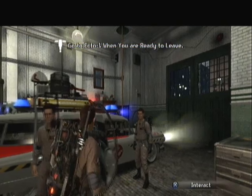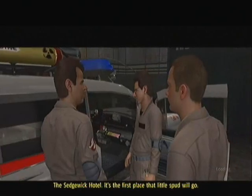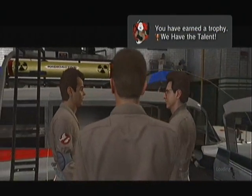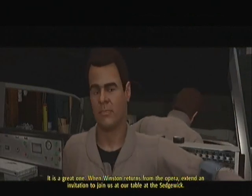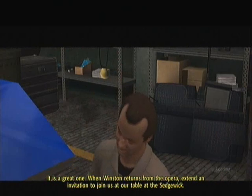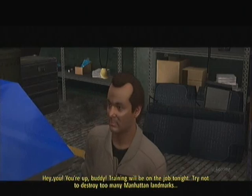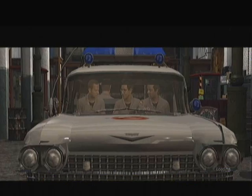We need to go. Let's roll. Where to, Ray? The Sedgwick Hotel — that's the first place that little spud will go. Right, back to its initial manifestation point. When Winston returns from the opera, extend an invitation to join us at our table at the Sedgwick. You're up, buddy. Training will be on the job tonight. Try not to destroy too many Manhattan landmarks.